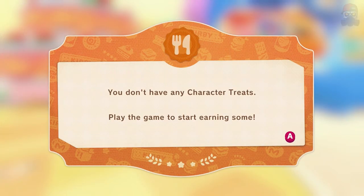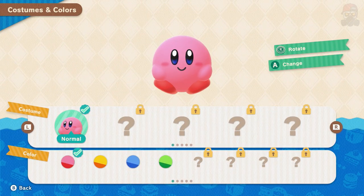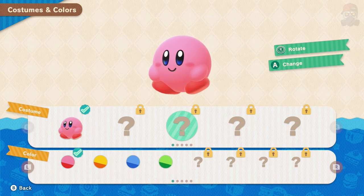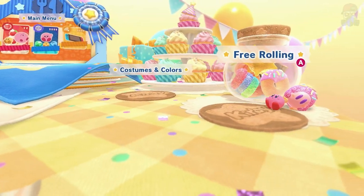Character treats collection — you don't have any character treats. Of course I shouldn't, right? Costumes and colors — so we can actually change the color if we want. I'm going to go classic green, but this is where you'll find all your costumes and colors, which we have none of right now.